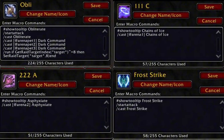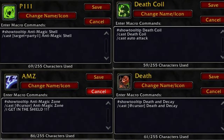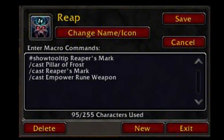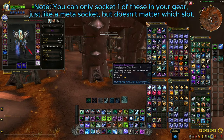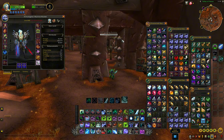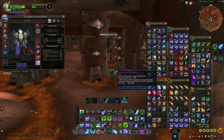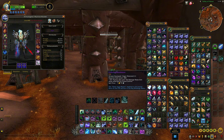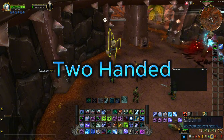For macros, all my macros are explained in my pre-patch guide. The new macro I have is for Reaper's Mark, since Pillar of Frost now has no cooldown. We also have new gems for PvP and PvE — they're like meta gems because you can only socket one. Use this one: it gives 5% damage reduction when you are CC'd — stunned or similar — for 6 seconds. There's another one that makes your next auto attack deal some damage, but the damage reduction gem is clearly the best.